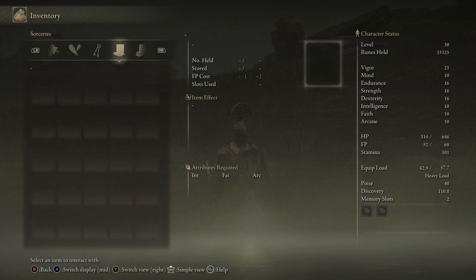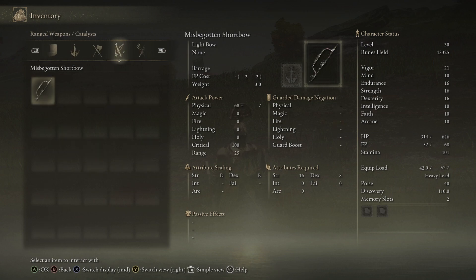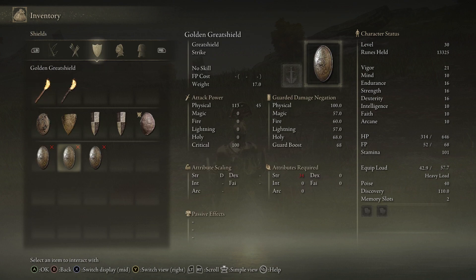For the weapon that you get, it's the knight sword — it's kind of like the Lordsworn Greatsword, but it's a Knight's Greatsword. And if you kill him enough, you can also get his armor and his shield, the golden greatshield.